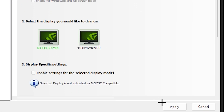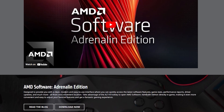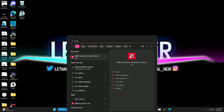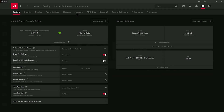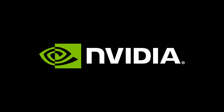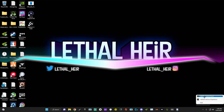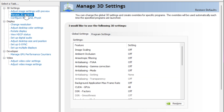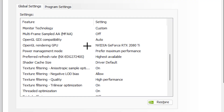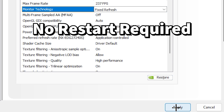If you have an AMD GPU, you'll need the AMD Radeon Adrenaline software — download link in the description. Once installed, go to the top right and click on the gear icon, then go to the graphics tab, look for the Radeon Enhanced Sync option, and make sure that you disable it. For Nvidia GPUs, open the Nvidia Control Panel, click on Manage 3D Settings, then under Global Settings go down to Monitor Technology, click the custom option, select Fixed Refresh, and click Apply. No restart is required.